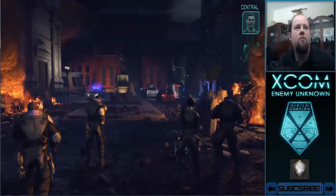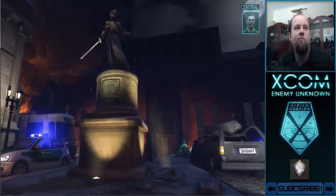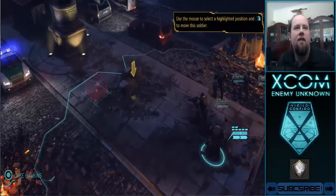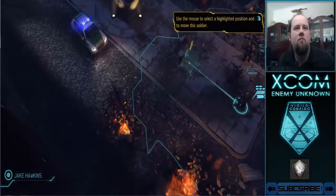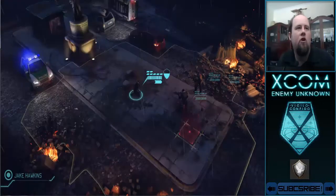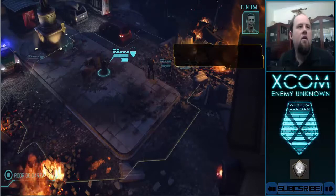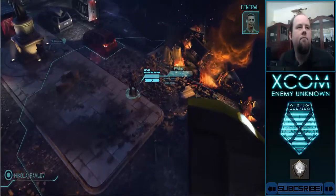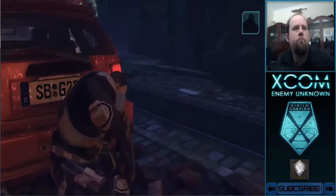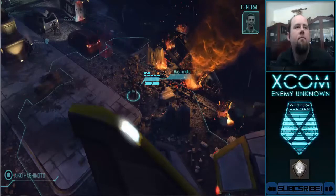Central, you getting all this? Copy that. Delta squad, first things first — let's get you out of the open and into cover. Whatever did this could still be out there. Delta one, take point, take cover behind that. Delta two, your turn — move up to the debris. There's full cover straight ahead, advance to that position. Central, cover movement 30 meters north of my position.